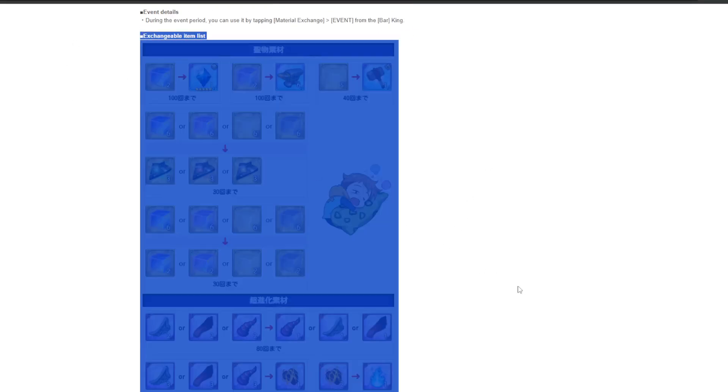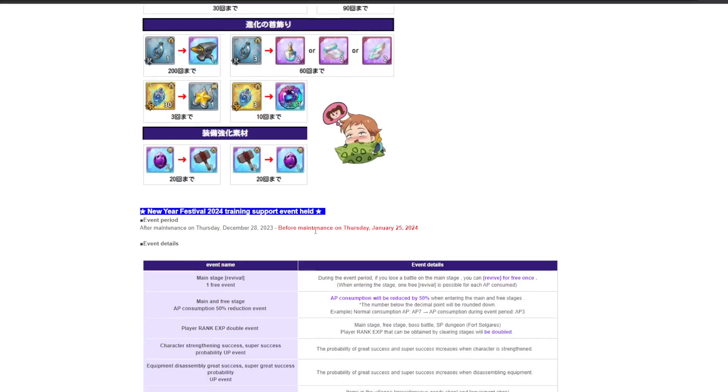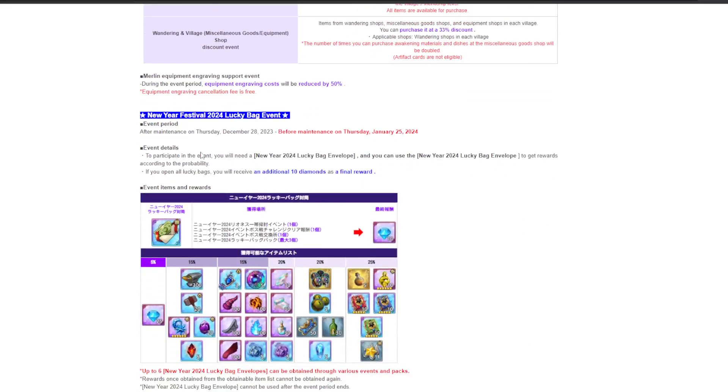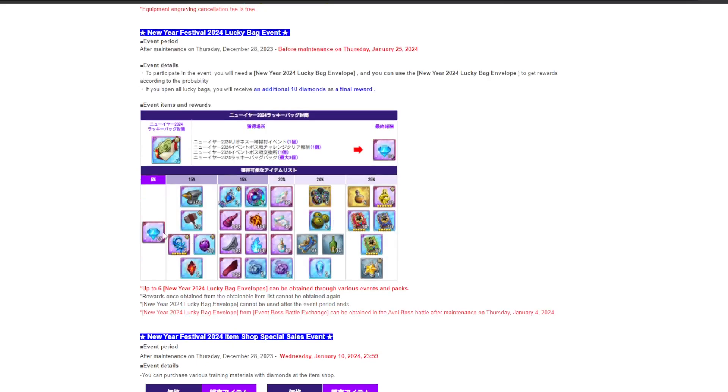The King Avenged Exchange is like the normal exchange stuff we've currently got — they're just resetting it, nothing new here. Similarly, there's another exchange being reset and brought back; if you collect all of them you get 10 extra diamonds. There's also the lucky bag — you can get three naturally and three you have to purchase with real money, so up to six total.